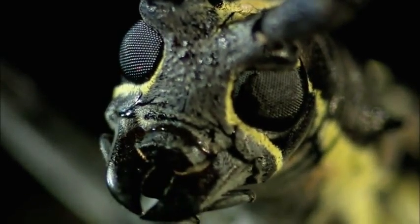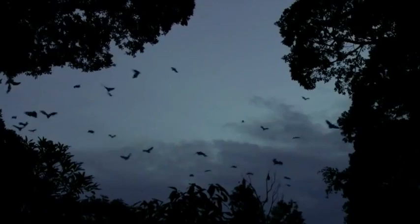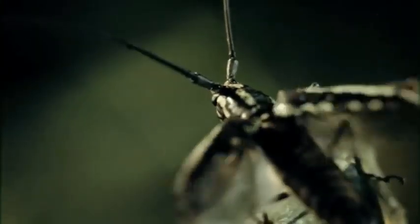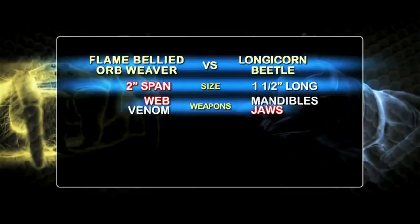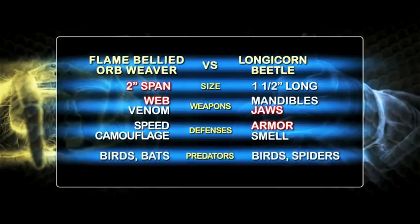But will the victory come quite so easily when the armored woodcutter tangles with a high-wire hitman? A deadly trap for vicious players. In the forest, a wood-eating longicorn beetle flits from tree to tree, gorging on bark. Nearby, a flame-bellied orb weaver is primed to strike. The flame-bellied orb weaver has super-sticky silk and potent venom. The longicorn beetle has size and strength with heavy body armor and shredding mandibles. Who will survive?